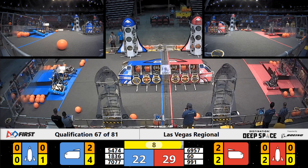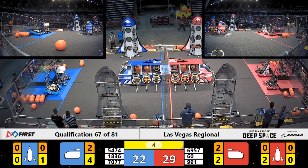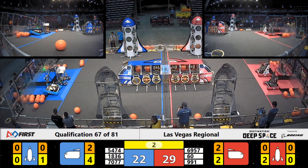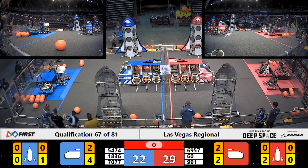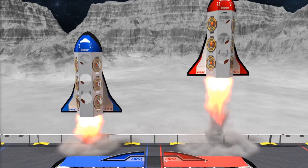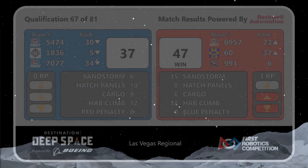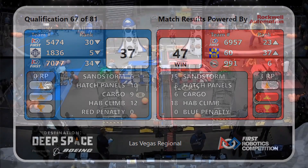Blue Alliance trying to get to level two climb with eight seconds left — the Milken Knights are up, 70 to 77 is close. Are they going to get up in time? Red Alliance takes the win and an extra ranking point, 47 to 37. 991 maintaining their number six seed.